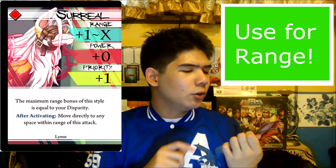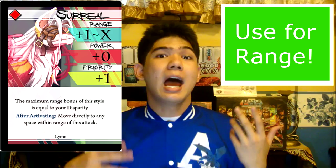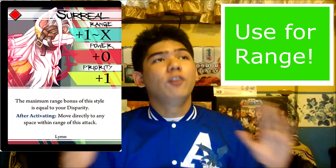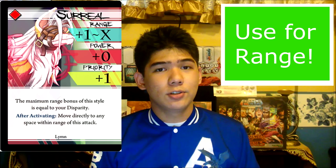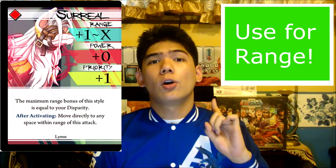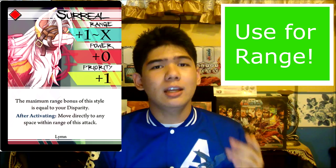Surreal is a card I don't use quite often because it has minimum range and the maximum range is dependent on how much disparity Lim has, making this one of Lim's attacks that can hit full 4 if — and I mean if — you have enough disparity for it to work. The After Activating effect allows Lim to teleport, allowing you to reposition for a better turn next beat. I highly recommend using this attack with Grasps to make the most out of the range, or Drive so that you can at least have some hit confirmation even if the disparity isn't that high.